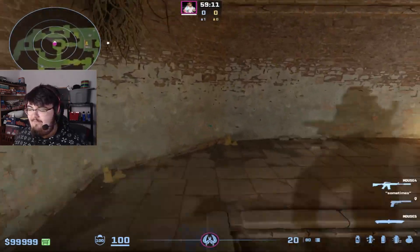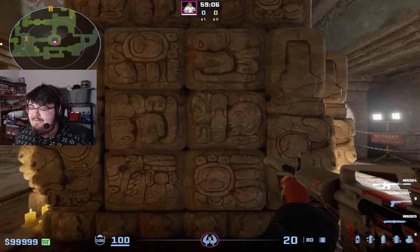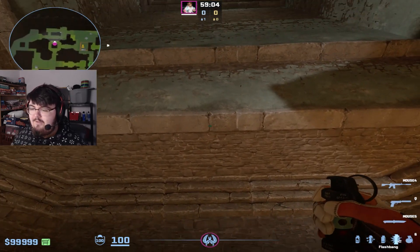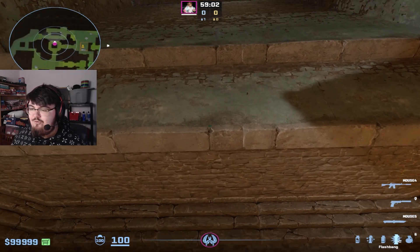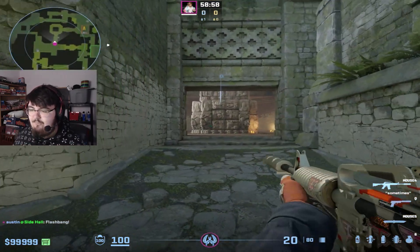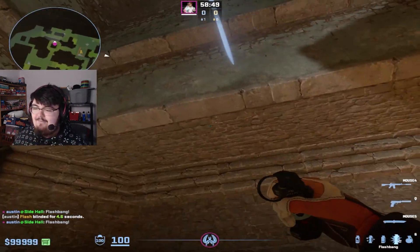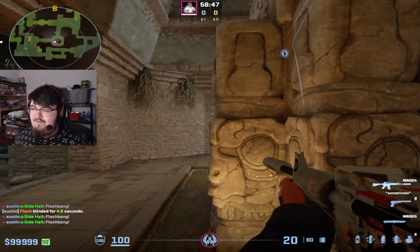But let's say you've used that one already and want to try a different one. If you're ever in the back of donut and you know they're fighting you and ready to split, you can just stand right here up against the wall, look for this line, and then jump throw the flash. You're going to get this nice little banger — it's going to bounce off the roof and completely catch them off guard. It won't blind you either because it lands in front of donut.